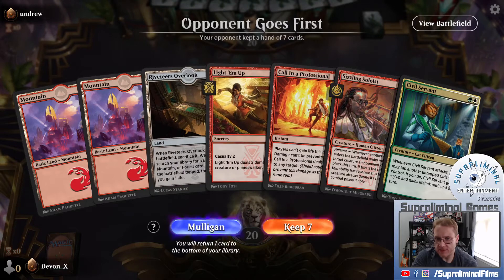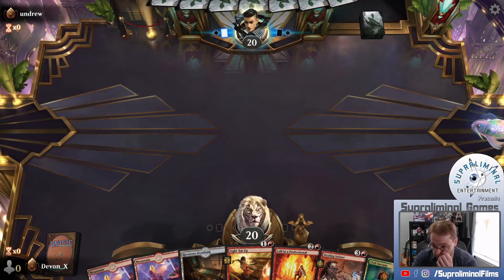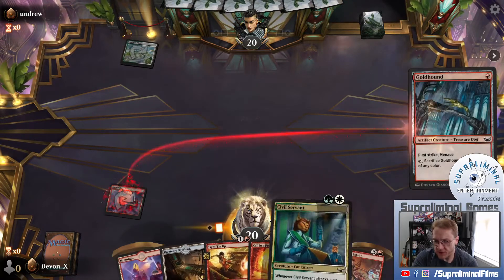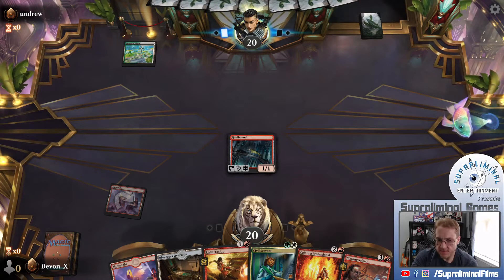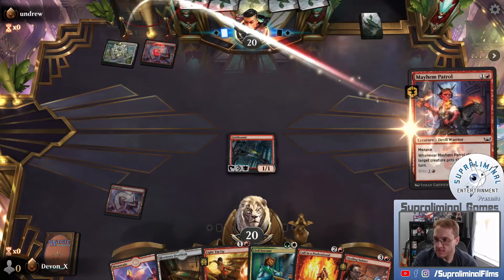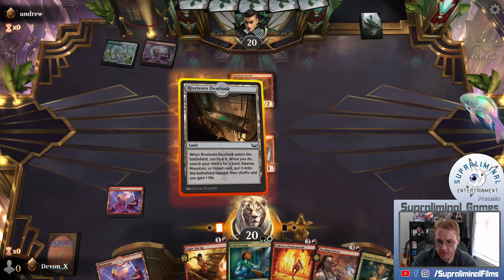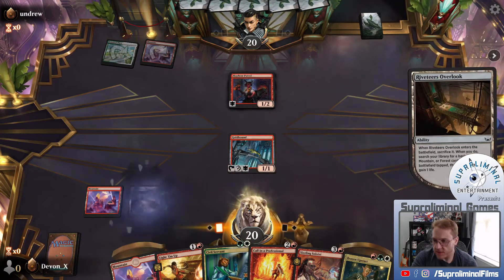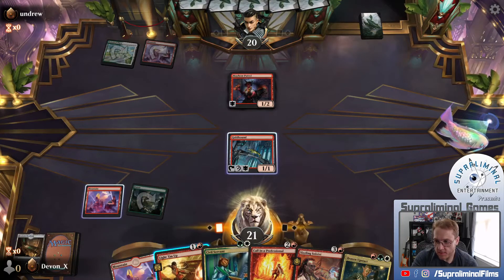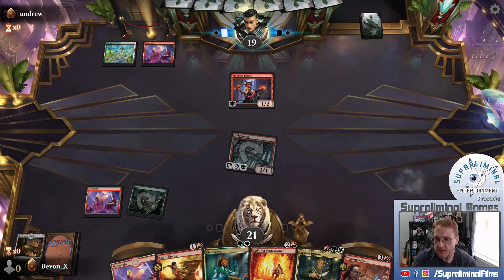Swamp Mountain Forest - we have double mountain. We can get to Forest. This is stranded but I think it's fine on the draw - there's enough going on here. I'll play that first, then focus on trying to get the Civil Servant eventually. One, two, menace - when it attacks, target creature gets plus one, plus zero until end of turn. This is the direction we want to go. We definitely want Forest. Not going to block, so we're trading one damage for two.